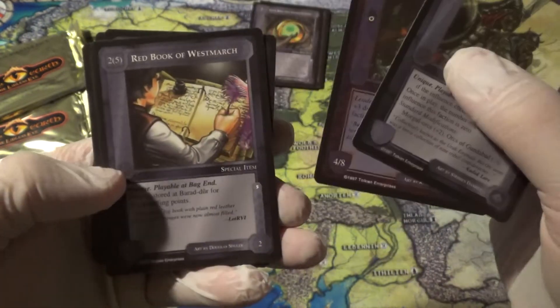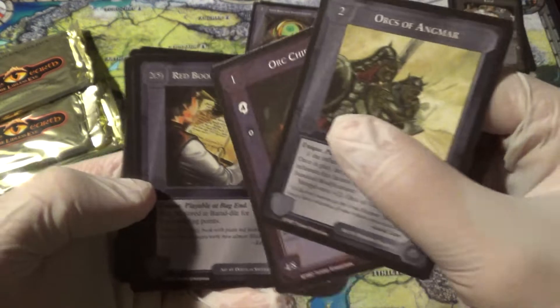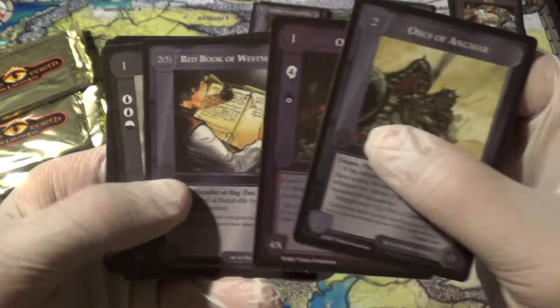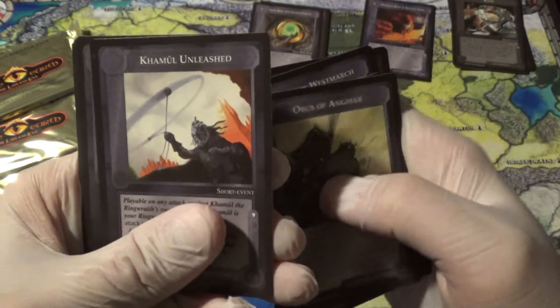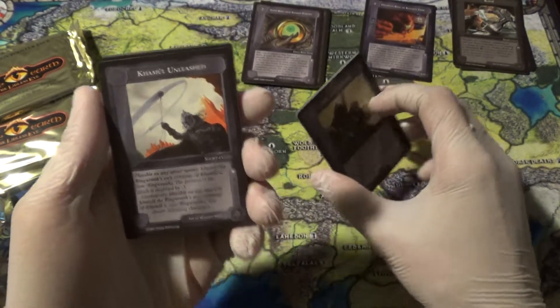Orc Chieftain. Red Book of Westmarch — two marshalling points, but if you can bring this bad boy from Bag End all the way to Baradur, it's worth five. Watcher in the Water. And our rare: Kamul Unleashed. I'm looking for a Khamul Unleashed. I've gotten Ren, I've gotten Kamul — still great to have.